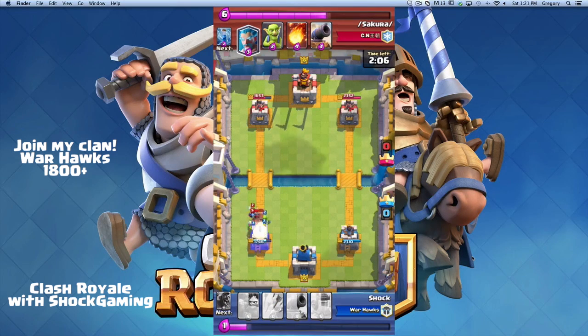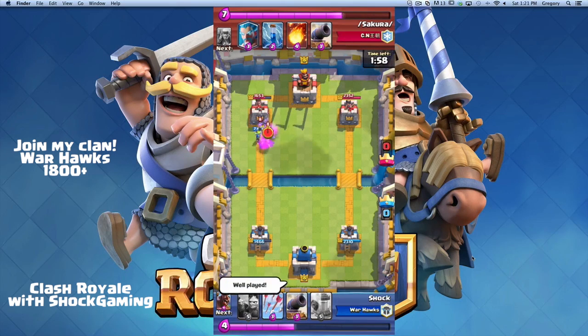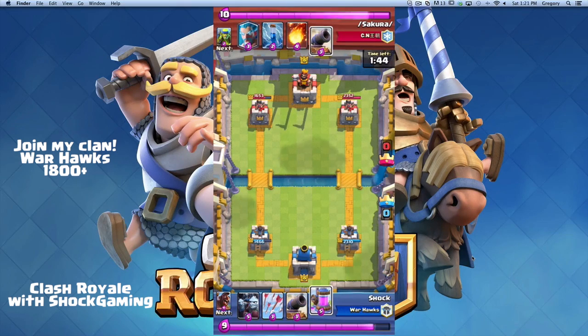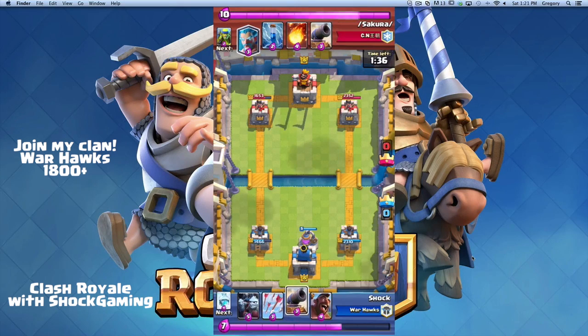Now he's on the push so we have to take out his hog rider. Look at that minion doing some serious work. He ended up winning the trade there, but now we have our elixir pump — we cycled all the way back to it — so we're going to put our elixir pump down and try to get the hog push going.